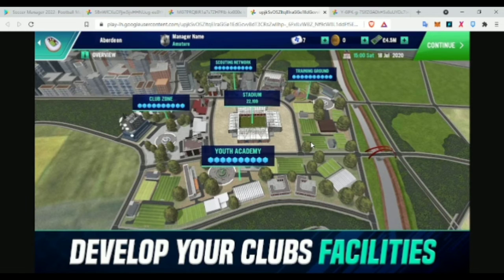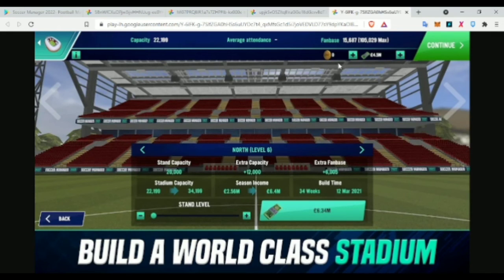Moving on to the next image — the club facilities. This looks very similar to Soccer Manager 2021, with the main change being the dark blue and light blue theme color. There are polygons displaying the level of each club facility, which looks great. I'd say there's also a massive improvement in terms of detail and quality — in Soccer Manager 2021 it looked very cardboard-like and fake. They've definitely put time into improving the club facilities in Soccer Manager 2022.